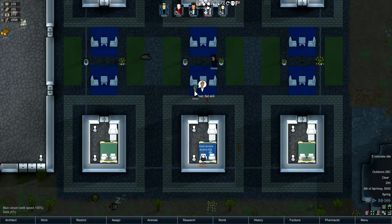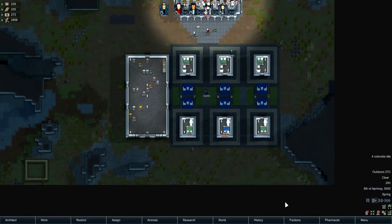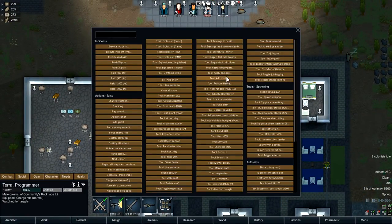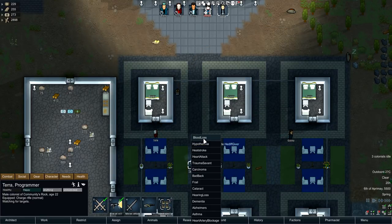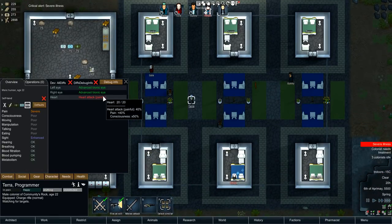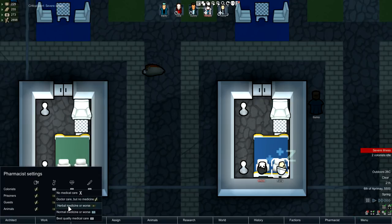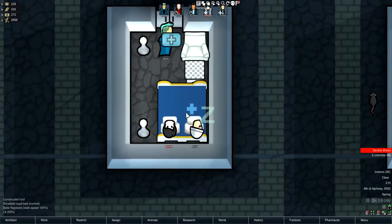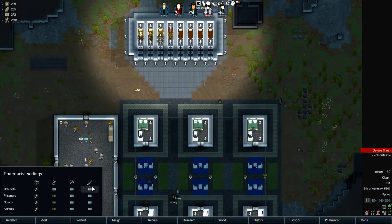Let me set his skill back to 20. The mod also lets you set different medicine for life-threatening wounds. Let me grab Tara and give him a heart attack — kind of rude, but it works for demonstration. There we go, heart attack. Now as you can see, he will not grab the Glitterworld medicine — he'll take normal medicine because a heart attack is not at the same level as what I've set the operations category to, which is really cool.